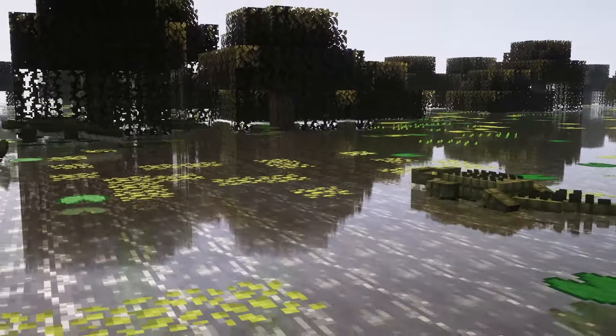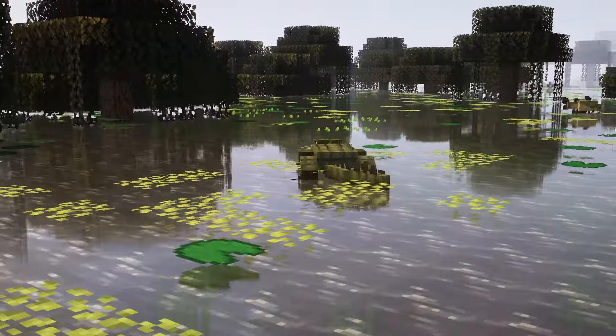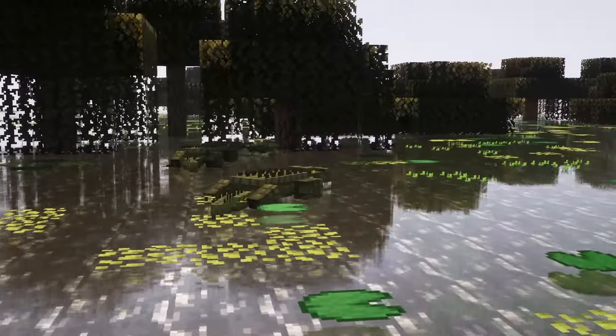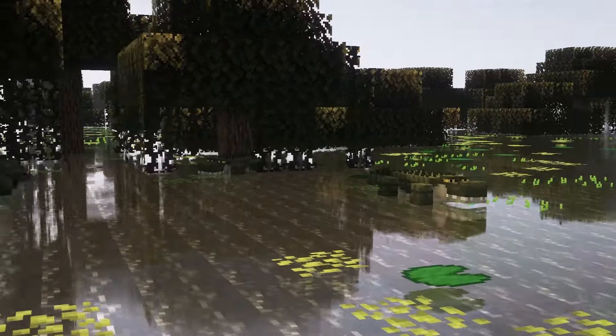The alligator spawns naturally in swamps and mangrove swamps. They can be bred with a variety of meats, and after being bred they will find a spot to lay their eggs. They attack any entity that comes within range of their eggs and will attack any entity that enters the water with them. They drop reptile hide upon death, which can be crafted into 2 leather.